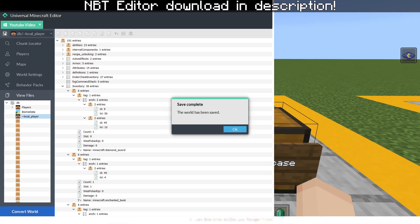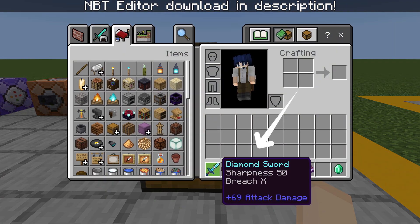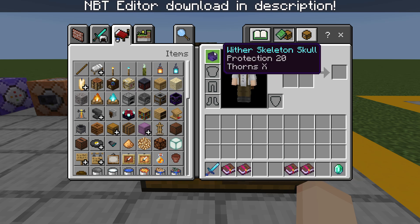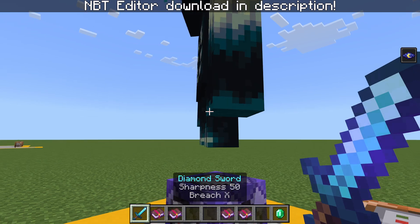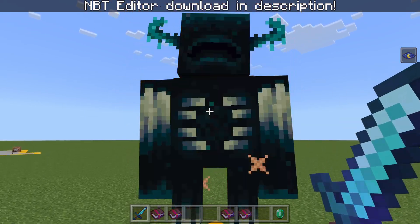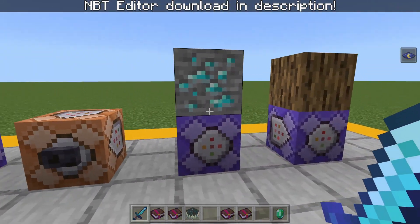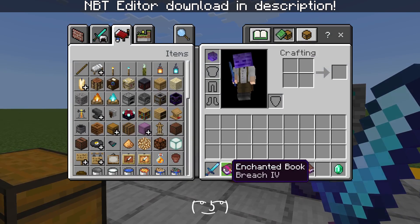Alright, so as you can see, it is now in our inventory. We have a Diamond Sword with Sharpness 50 and Breach 10, and a Wither Skull with Protection 20 and Thorns 10. So let's test out this sword on a Warden. As you can see, it's a functional warden. Let's see how many hits it takes — 1, 2, 3, 4, and 5. It takes 5 critical hits to kill a Warden. It has 69 attack damage.